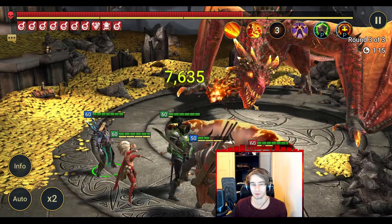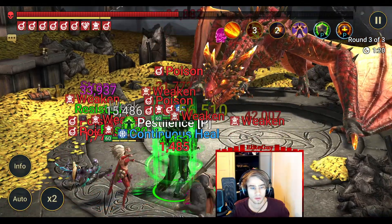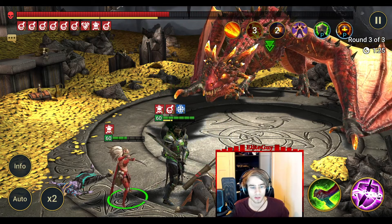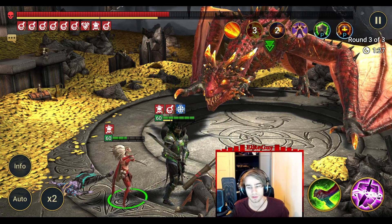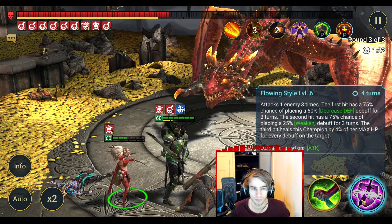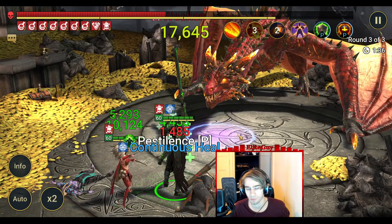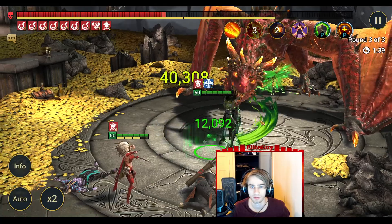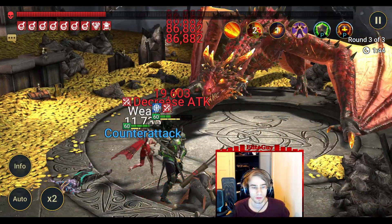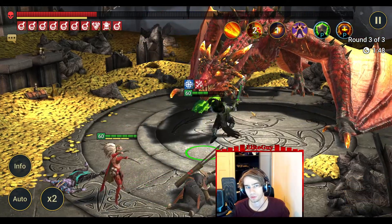Hopefully someone will die. Okay, basically everyone died — perfect. She is pretty healthy. She is positive affinity against this boss so she has additional survival ability here. Oh he heals a lot. Weak hit, counter-attack — beautiful. Yeah that counter-attack is actually the key element here.